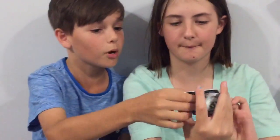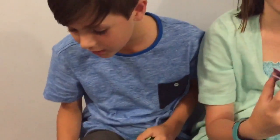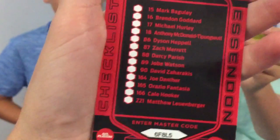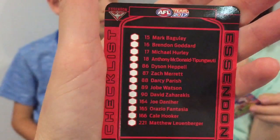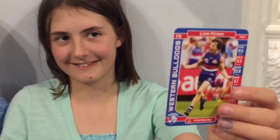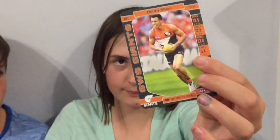You gotta start wild — start wild, you serious? What is that? What is that? Oh that's a checklist. Wait, is that all Melbourne? No, that's Essendon. Let's have a look — there's all the players you're gonna have to collect for Essendon. Wonder who the Crows are gonna have. Brodie Smith — I think I saw a glimpse of Brodie Smith.